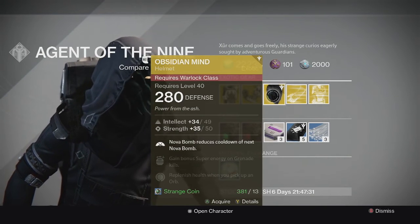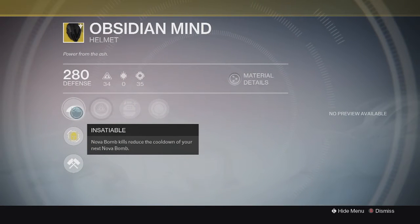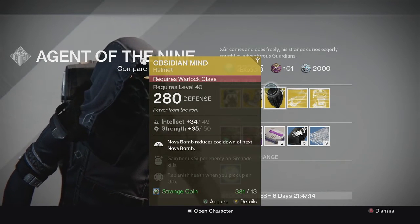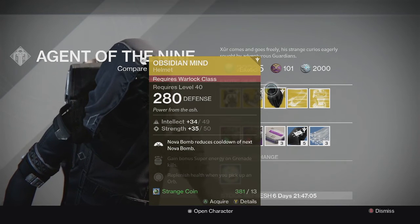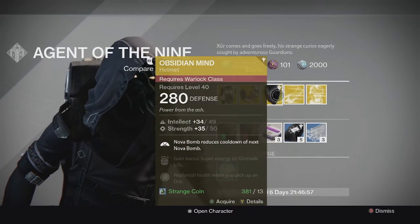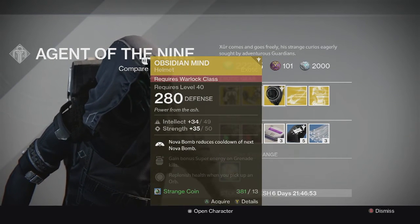For the Warlock, we have the Obsidian Mind Helmet. This one has intellect and strength on it and the special perk is that Nova Bomb kills reduce the cooldown of your next Nova Bomb. Really good against mobs of enemies. If you're using Voidwalker, it allows you to refill your super bar really quickly, or almost immediately depending on how many guys you kill with your Nova Bomb. It's pretty good — it was really good in Crota's End in the beginning part of that raid. There are areas of PVE that can utilize this perk, so it's pretty decent in general in PVE.